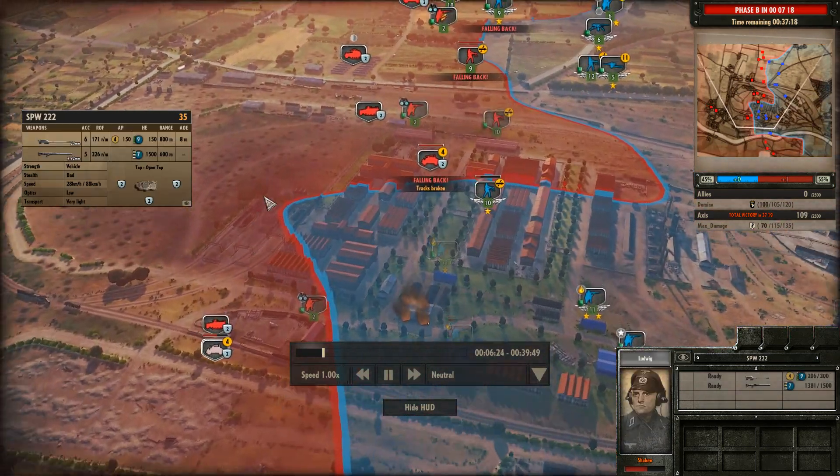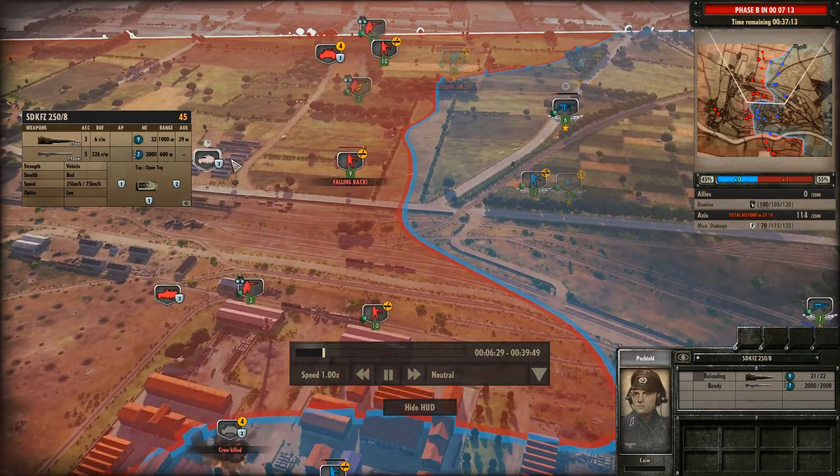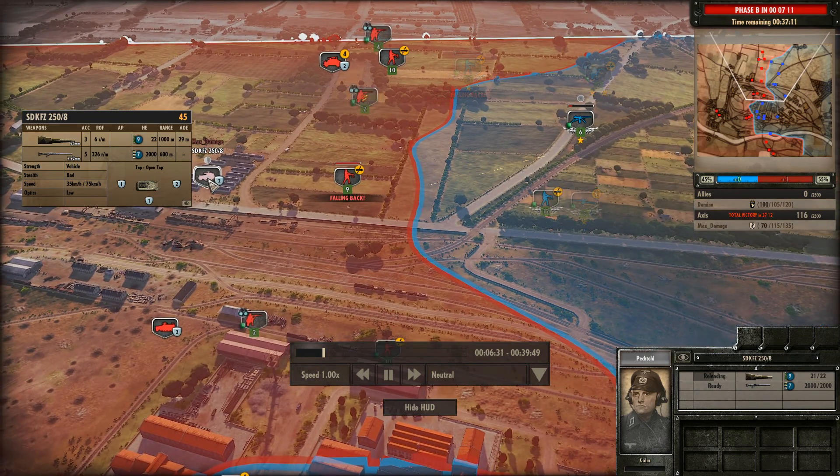Max Damage makes good use of these light vehicles - half-tracks help out a lot just as long as you keep them at range. There's an 8-rad support vehicle going to be slowly suppressing the .50 cal, stopping it from firing.